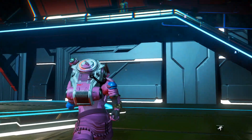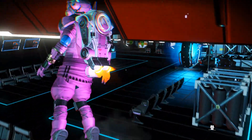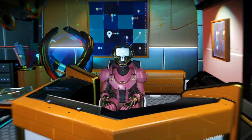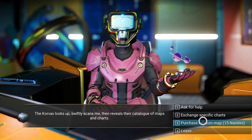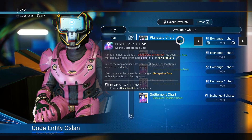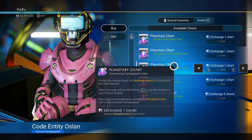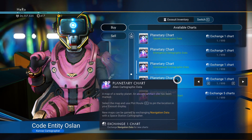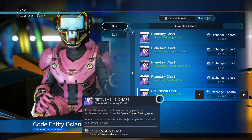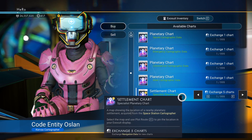All you have to do is come to this space station and go to the right guy here. We talk to this guy and we can exchange here for specific things. As you can see, you can find all the stuff you want — the second option is for an outpost area signal, the third is for an uninhabitable outpost, and there's also ancient artifact sites.